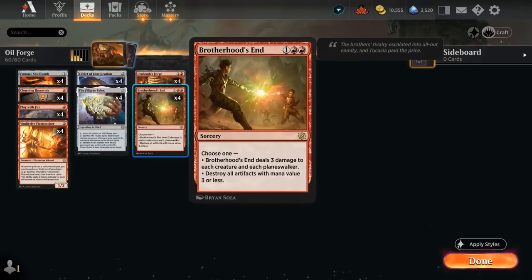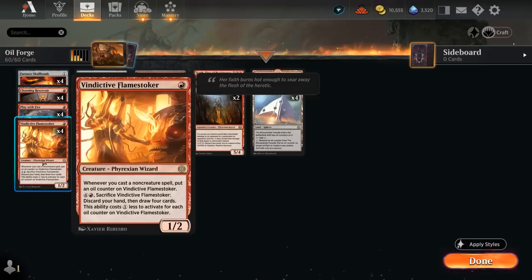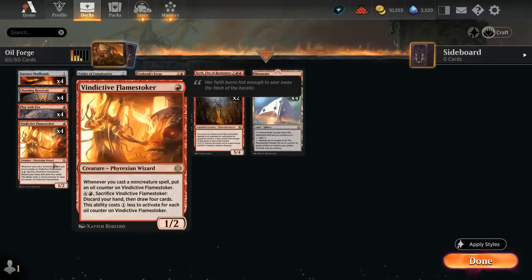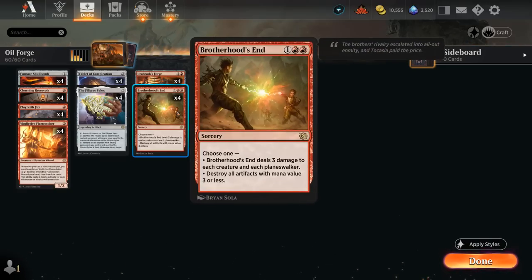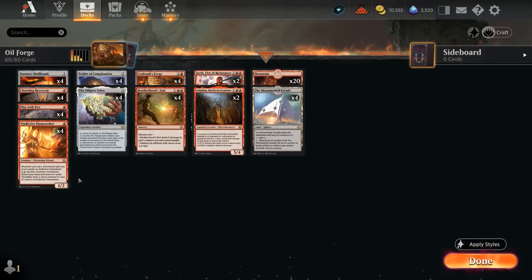Between cheap spot removal, Silex, and Brotherhood's End we can keep early creatures in check. Brotherhood's End deals three damage to each creature and each Planeswalker. Importantly, if Flamestoker is in play when we cast it, Flamestoker gets an extra oil counter, and if we have enough mana we can still sacrifice it to draw four cards before Brotherhood's End kills it. Our mana base is 20 basic Mountains and four copies of Facade.